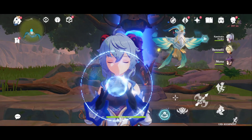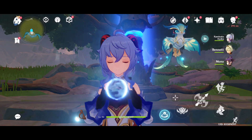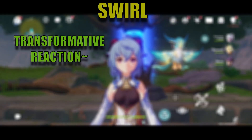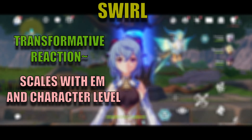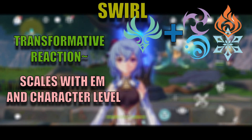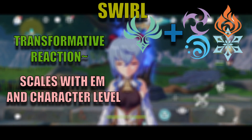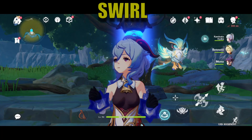The next reaction I'm going to talk about is another transformative reaction called Swirl. Swirl is a transformative reaction which scales off of elemental mastery and your character's level. It occurs when an Anemo character comes in contact with Pyro, Hydro, Cryo, or Electro.